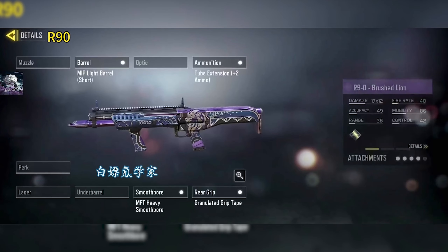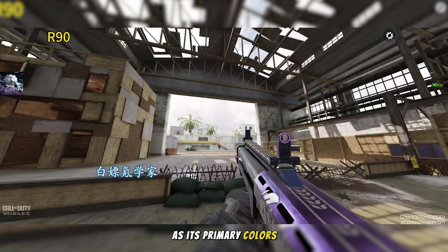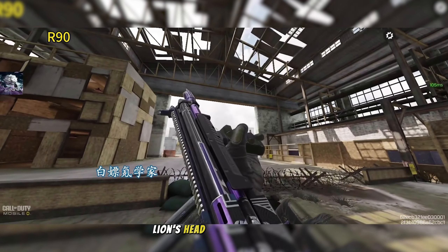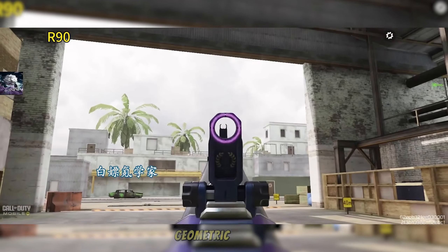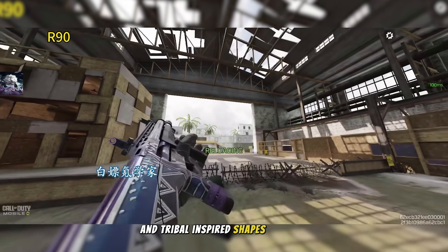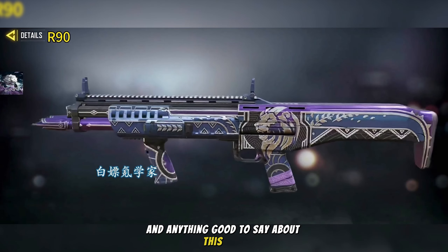Now we move on to the fourth weapon blueprint, the R90 Brushed Lion. The gun skin has a mix of purple and dark blue hues as its primary colors, accented with black and white detailing. A fierce lion's head is visible near the center of the body, adding strength and elegance. Geometric patterns and tribal-inspired shapes are also integrated along the body of the weapon. I've got nothing good to say about this skin.